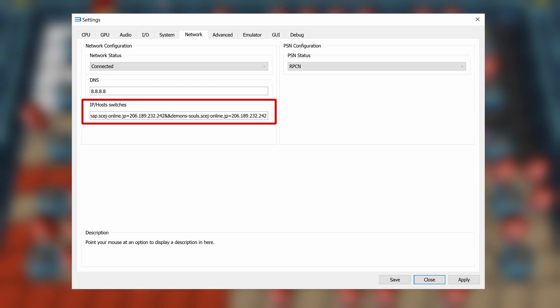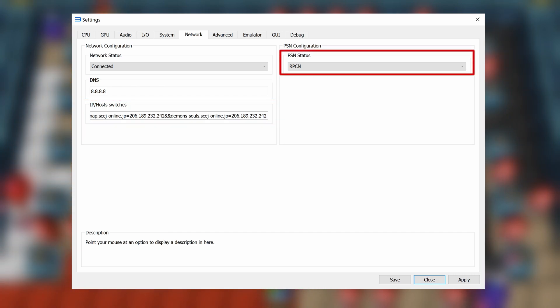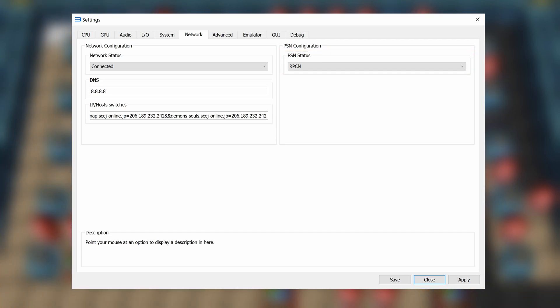Next, you only need to fill in the IP/Host Switches field if you're playing a game with custom servers, such as Demon's Souls. In order to access the Demon's Souls servers, just paste the addresses found in the description below into that field. Then, moving over to PSN Configuration, you'll just need to change the PSN status to RPCN. Once everything is set, go ahead and save and close your settings.